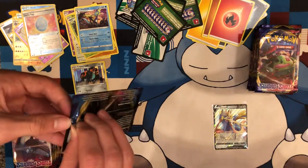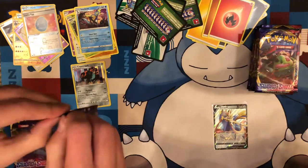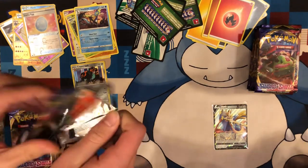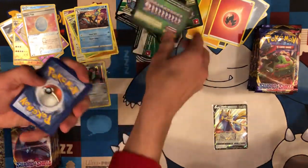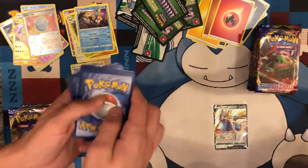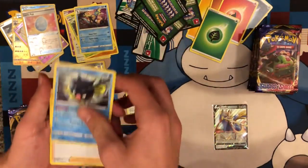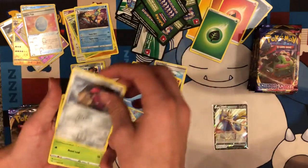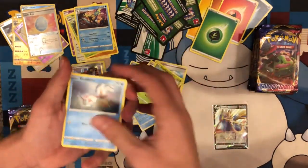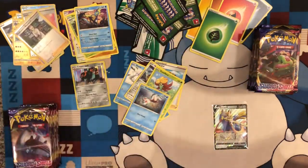Snorlax. We're just moving our commons out of the way. We got so many commons. You see them enough that you just know what it is. Double Cool Fizz, Pokekid, Dubrage. I like that Snom though — Snom is beautiful. Reverse Professor's Research and Durant.